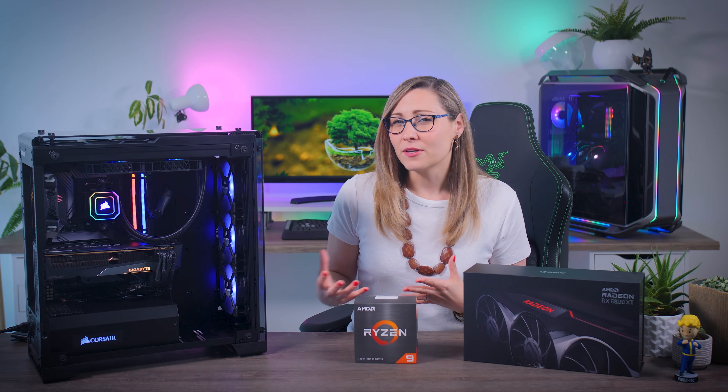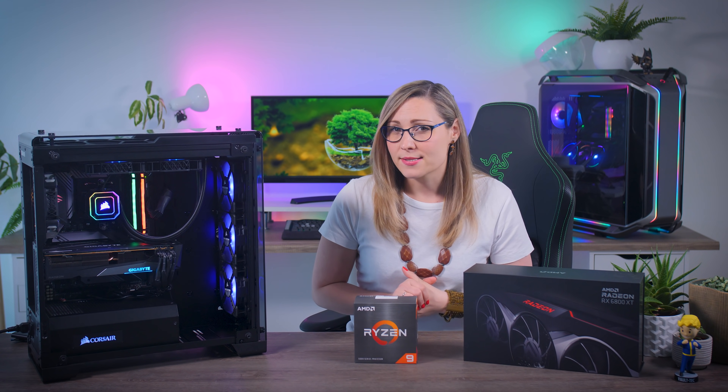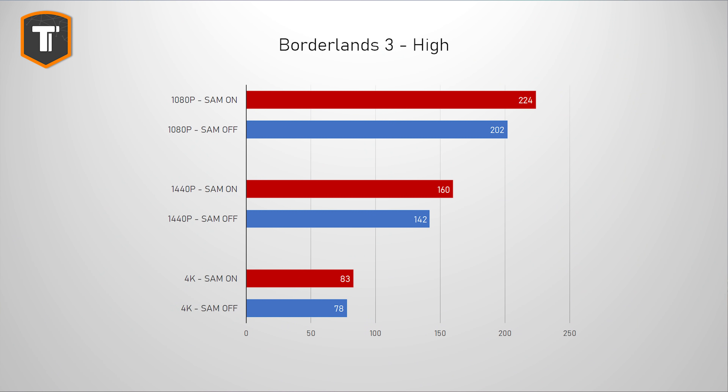I did a little research and picked 11 games — some are used by AMD as examples of games that show a really big benefit, while others might not benefit at all or even show small regressions. Starting with Borderlands 3: there's a pretty big difference after turning SAM on — over 10% increase at 1080p, almost 13% at 1440p, and a 6% gain at 4K, which are pretty big numbers for changing just one BIOS setting. Interestingly, it benefits all resolutions.